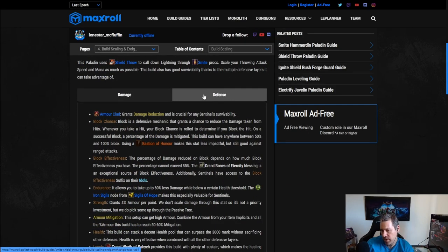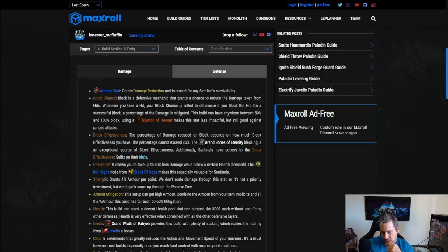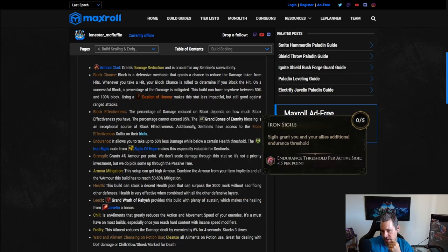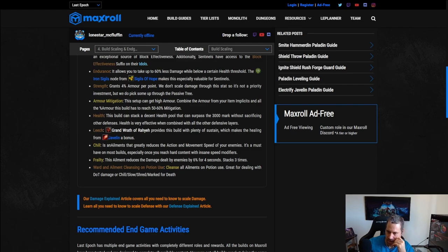For defense: Armor Clad is an easy take. Block chance — we want some, but Bastion takes care of most of it. Block effectiveness is very important; try to get the Grand Bones of Eternity blessing and put some on idols. Endurance is very important — get to 60, especially since Iron Sigils gives additional endurance threshold. Strength is good for armor but that's about it, so get some from the passive tree but don't put it on gear intentionally.